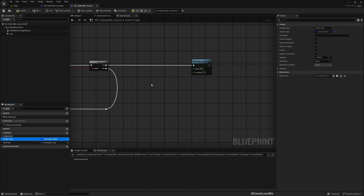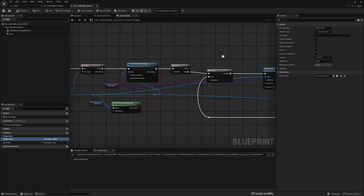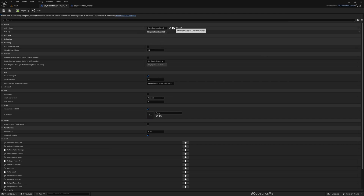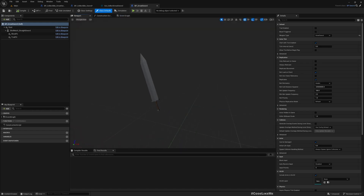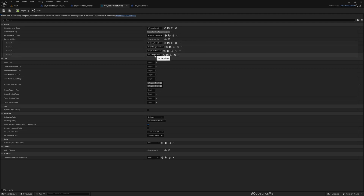Here I use ability class GA Collect Sword and activate that ability on the character. For the great sword I have created something similar — GA Collect Great Sword — which is also a child of GA Collect Sword. Because of that, we have the collectible actor class set to BP Great Sword, which is the sword attached to the back of the character. The granted abilities include GA Equip, Unequip, Stun Attack, and Takedown, but for now we need to change the equip and unequip entries.